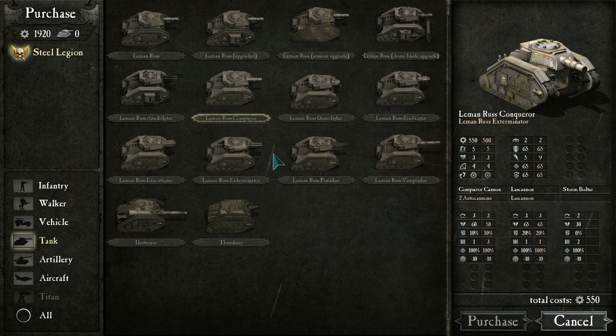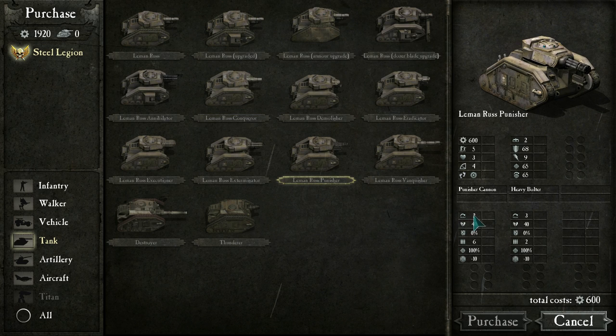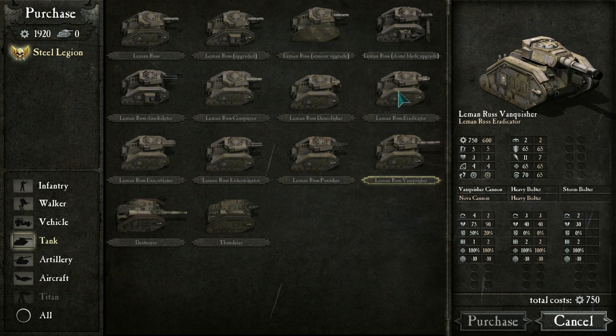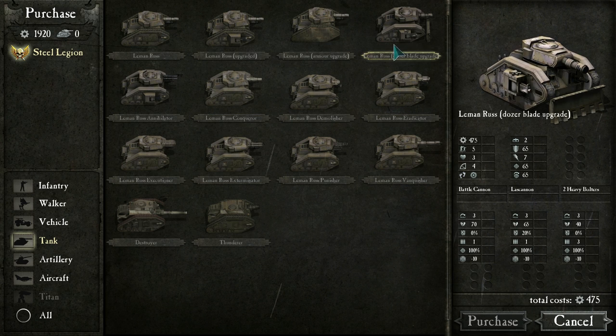There's a Basilisk, Bombard, Medusa, Griffin, Wyvern — it's like a Warhammer 40K pawn shop in here. The Leman Russ Punisher has 40 attack strength and six shots, so awesome for shredding infantry since they won't have high defense ordinarily. Lots of options and decisions to be made in terms of your loadout. There's also a dozer upgrade but I'm not sure what it does — it doesn't seem to increase defense.